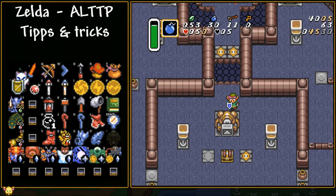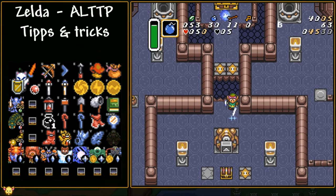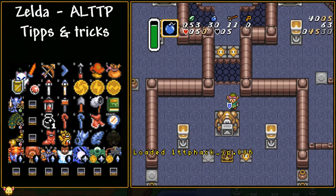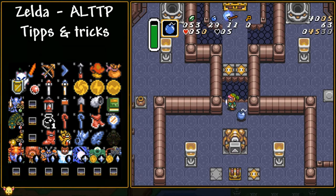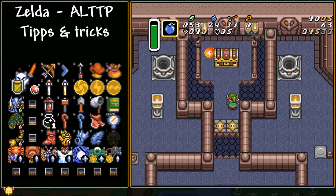Next up, let's talk about bomb jumps and how boots help with those too. In Tower of Hera there's a gap you need to bomb yourself across, but the normal setup has only a two-pixel window, which is very unforgiving — mess it up and you lose a lot of time. However, if you have boots and get close to this gap, then dash to the left, you can bomb jump across much more easily. Your window is five or six pixels instead of just two, so boots make this significantly easier.